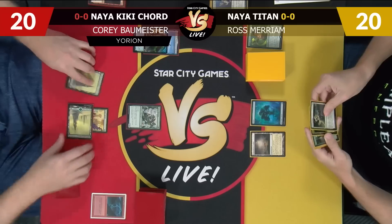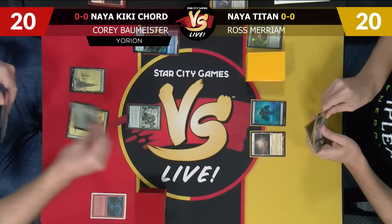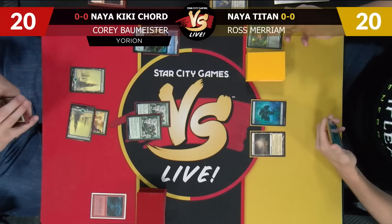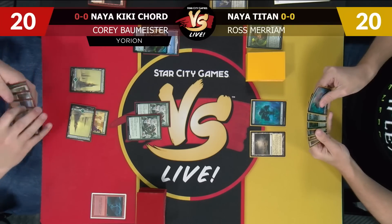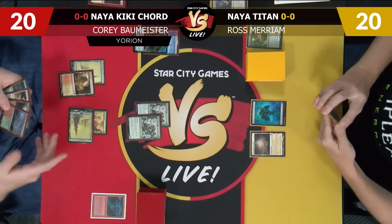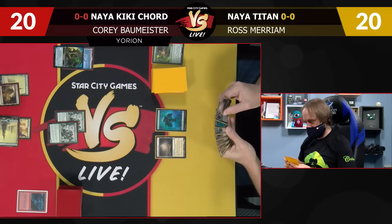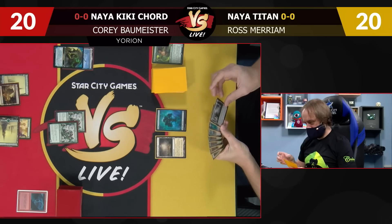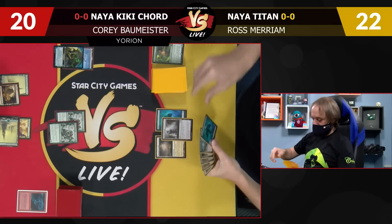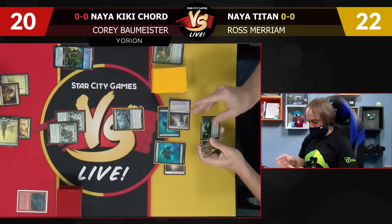I will play Flagstones of Trocair and pass the turn. Let's start with another Wall of Blossoms, just setting up Yorian eventually. I was going to sack Flagstones to my Reclaimer — well, too bad. I'll pass to you. Decent draw that I'll be able to play next turn. Let's play Radiant Fountain — I'll gain two, go to 22. Life totals are going to be super relevant in this match. Play Dryad. Play Forest as my second land and pass the turn.